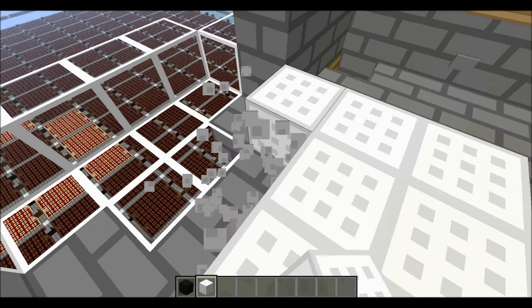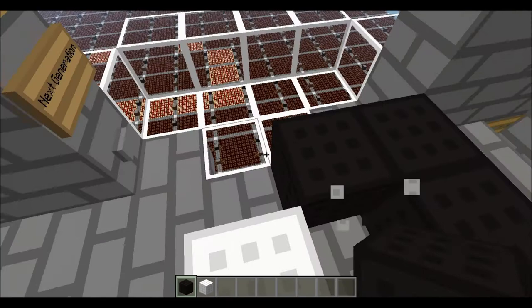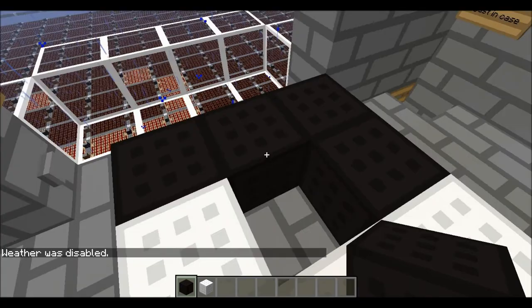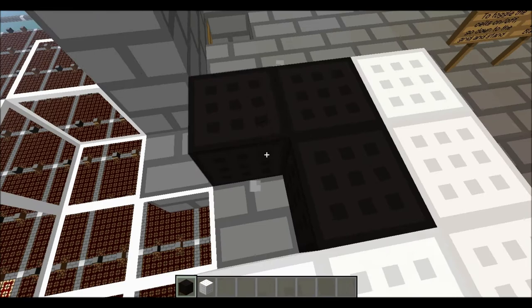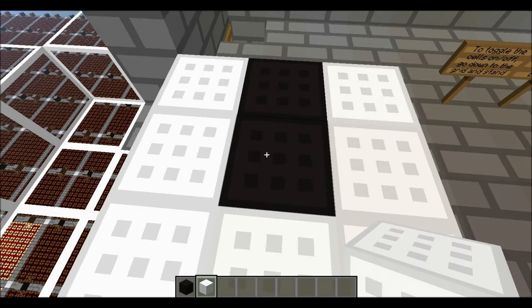In the next generation, if the center cell is dead and it's surrounded by exactly three alive neighbors, this cell will become alive. If it's surrounded by any less or any more — two, four, or less, or more — it'll stay dead. Now, if the cell is alive and it's surrounded by two or three neighbors, it will stay alive. If it's surrounded by any less or any more, the cell will be dead the next generation.